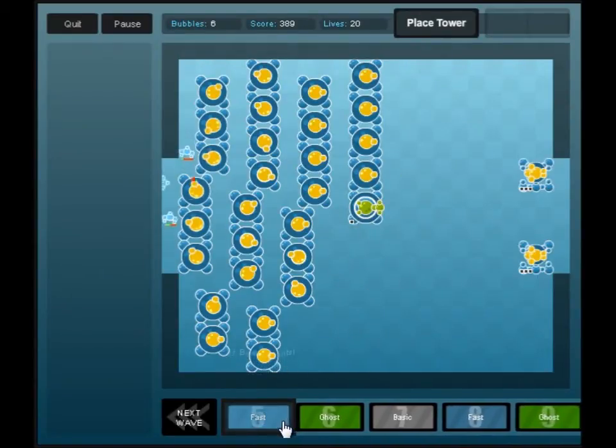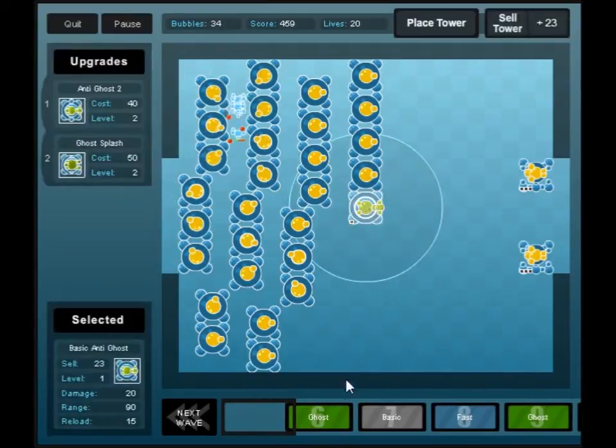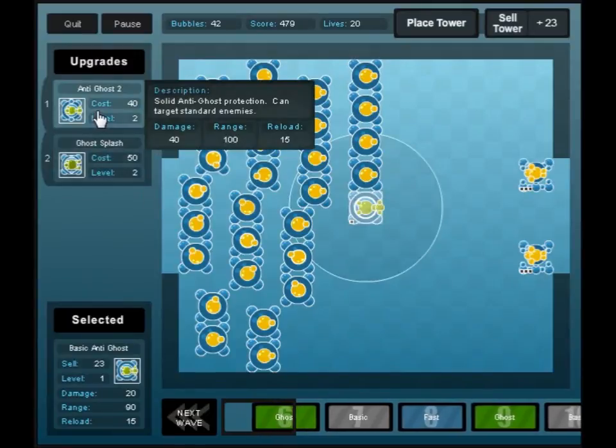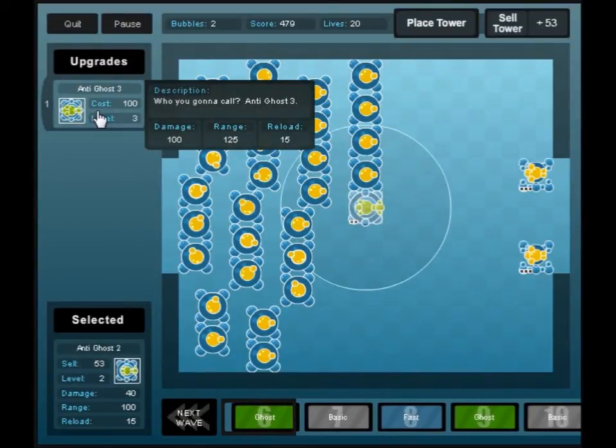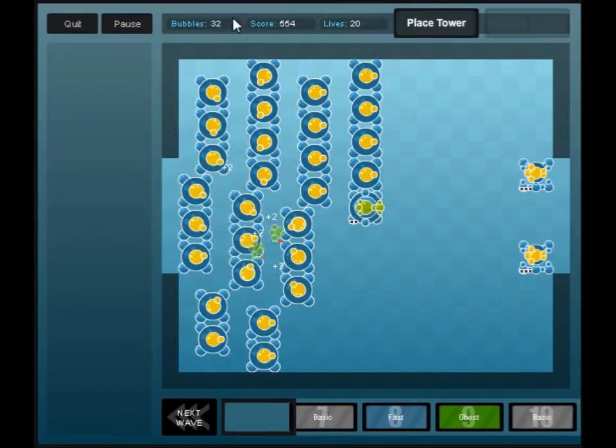I'm out of bubbles right now but I'll get some back pretty soon. Since there's a ghost wave, I'm going to upgrade this tower to anti-ghost 2 and anti-ghost 3 as soon as I get the bubbles for that. Ghosts are really the only thing that's going to get by right now.